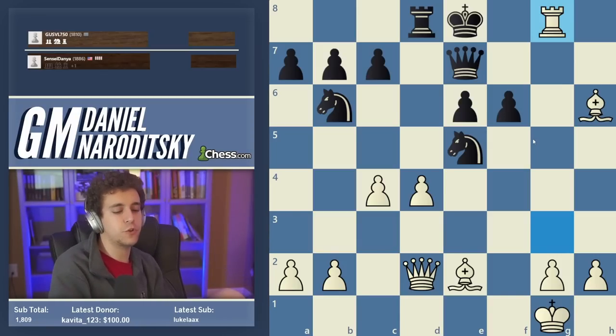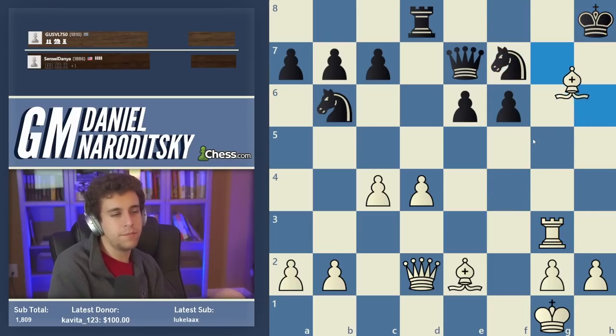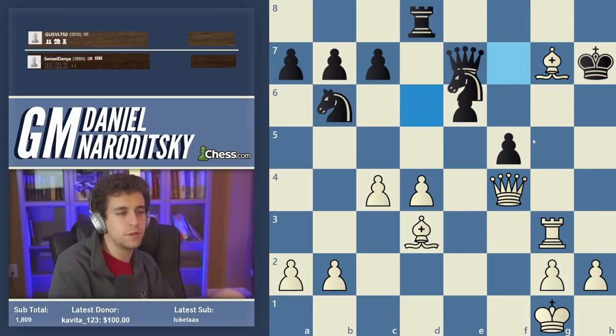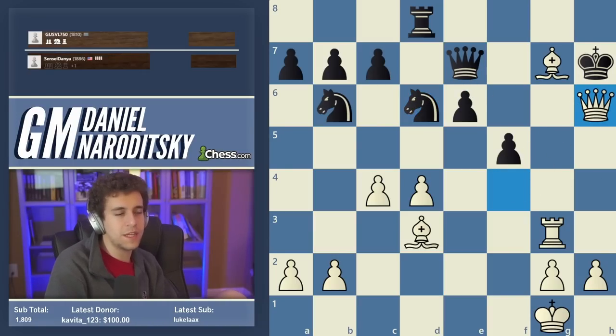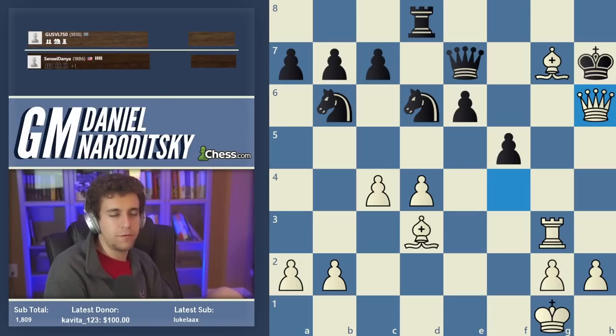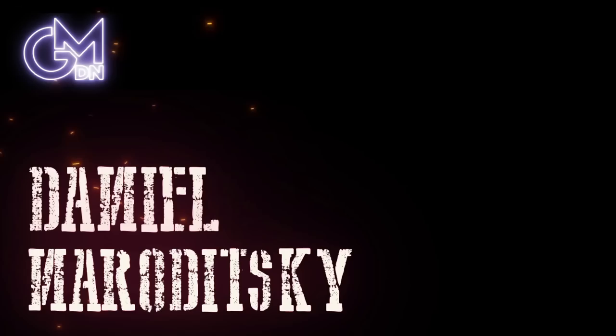That's basically all she wrote — a simple game but a pretty nice one. Bishop d3, queen f4, and once the knight moves away we notice h6 is free for the taking and we sink our queen there. Pretty straightforward stuff.